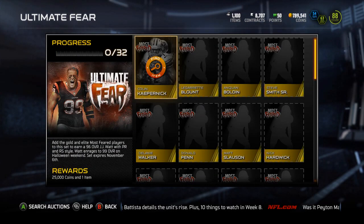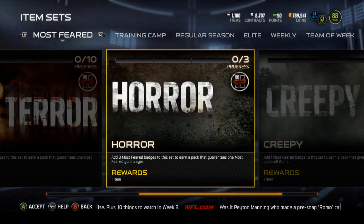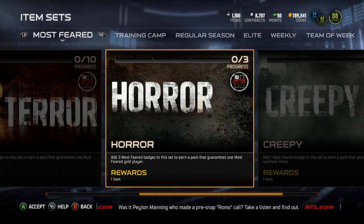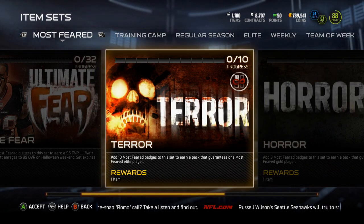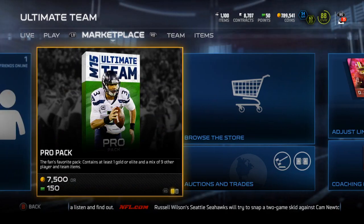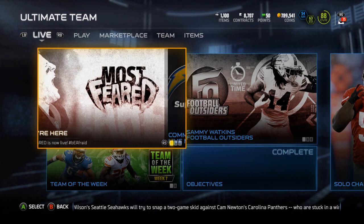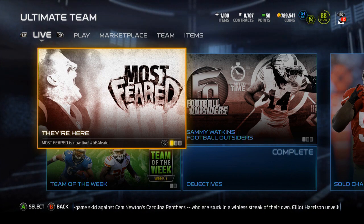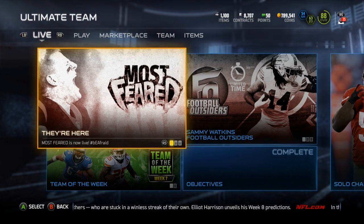It lets you guys see what you can get in those crappy things. I would not do the gold set — do not use all three of yours on the gold, because those gold players are going to be nothing. The terror set is the one you really want to save up for, for the elites. I have no idea how you're going to get more of these badges, but we'll see. Hope you guys enjoyed the video — drop a like if you did, subscribe if you haven't, and let me know what you think of this promo. Peace out guys!